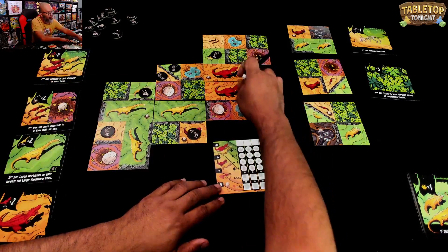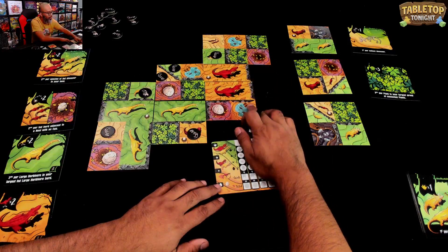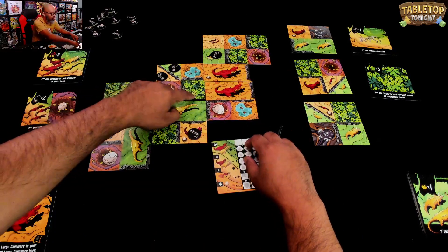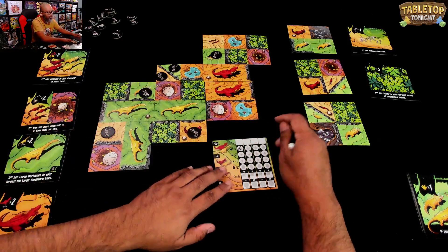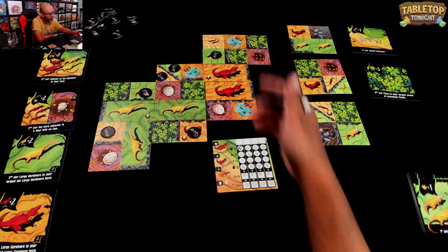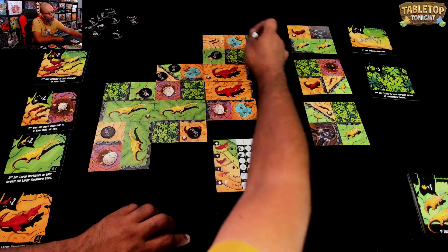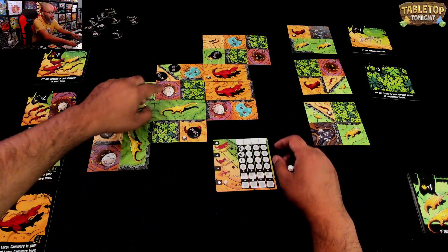Let's look at how many points we have. This large herd is fed by this plant source — the mountain range blocks off the meat, but this one is connected. Three points per large dinosaur — that's six. And this other herd: one, two, three, connected to this plant — that's nine. So 15 points total for the large herds. All the medium dinosaurs went extinct, so zero there. One point for every small — one small carnivore feeding on meat, so one point. And two points per egg: two, four, six.